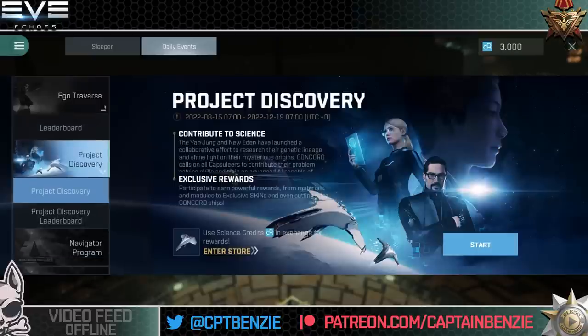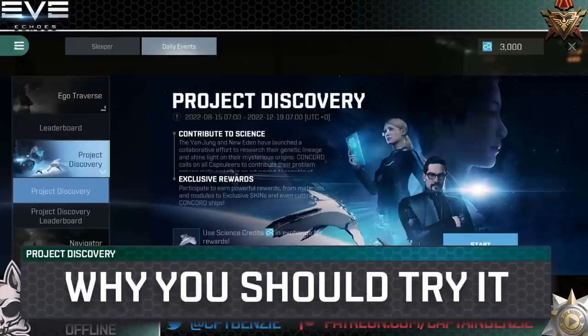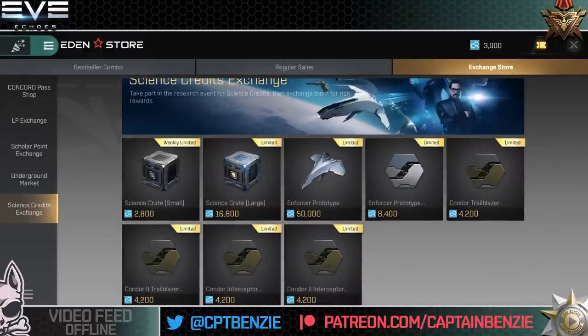Now before we talk about what Project Discovery is and how you're going to do it, let's have a look at why you would even want to. By completing tasks in Project Discovery you will earn yourself science points — yes, it's another currency, but it's exclusive to this mode. If we tap on 'enter store' we can open up the New Eden store, or you can go in through the standard front way into the store, then exchange store and science credits exchange on the left-hand side, where various items are available.